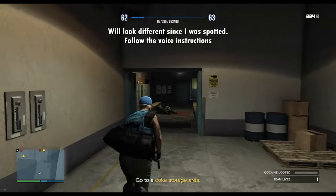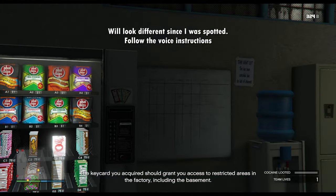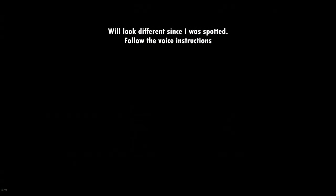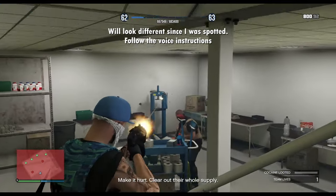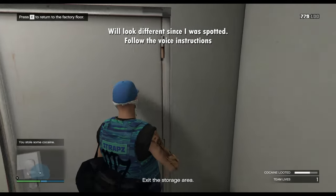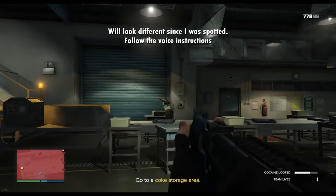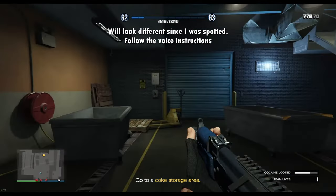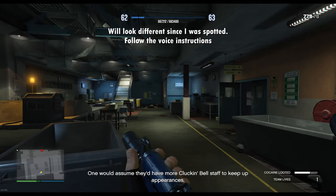Then go down the hallway and enter the room at the end. There'll be one guard with a gun and two scientists. After you kill them, grab the white powder on the back tables and on the side wall. Then head up the stairs and out the door. When you come out of the room, head through the doors to your right. To the left there's a gate with a keypad on the side of it.